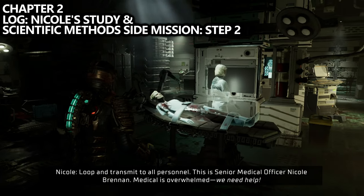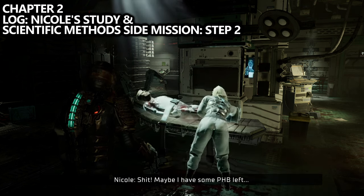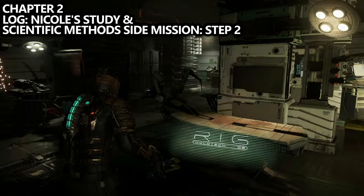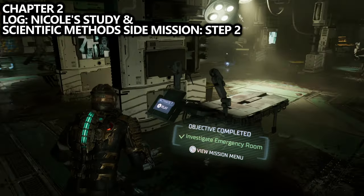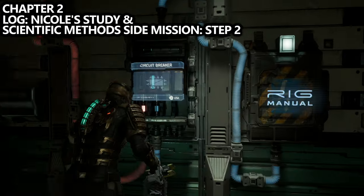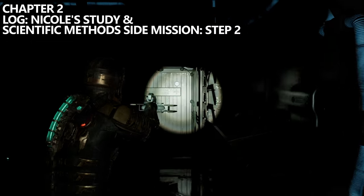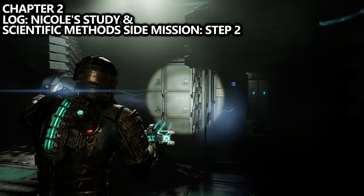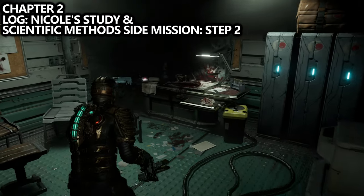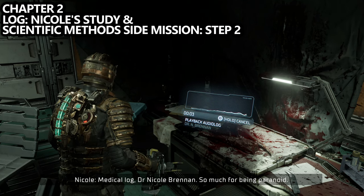Near the middle of the room you may see a hologram — it depends on whether you got here fast enough, but it will play out for about 20 to 30 seconds. Let it play out, and after it's done make sure you go up to the computer and interact with it. You should get an optional objective: Follow Nicole's Hologram. Go up to the circuit breaker, change the circuit to the left, look to your left, and use your Kinesis to open up this secret door. Inside you can find Nicole's Study — it's a log as well as the next step needed to complete this side mission. Open your inventory and go to your logs; this one will get sorted under side missions.